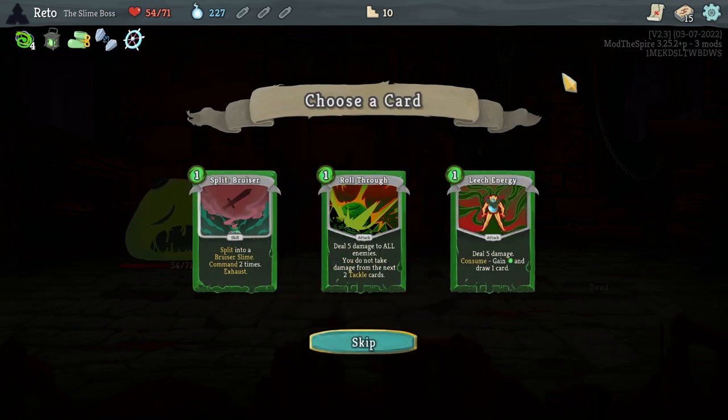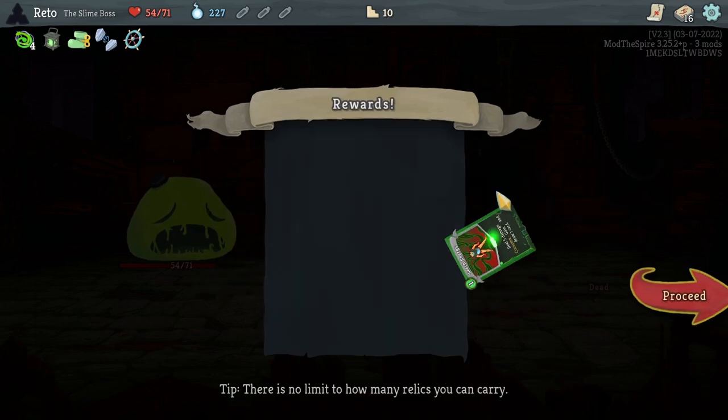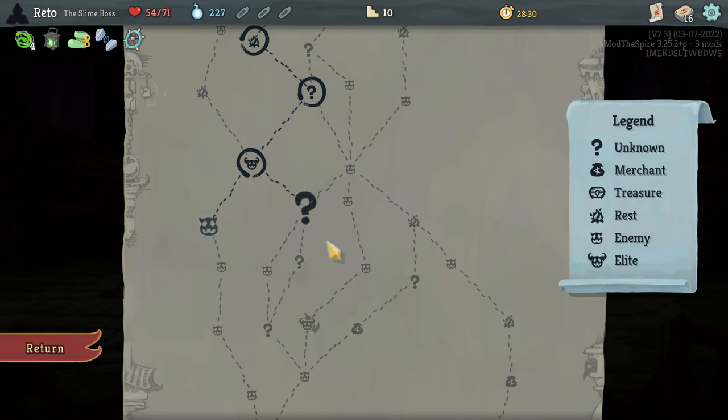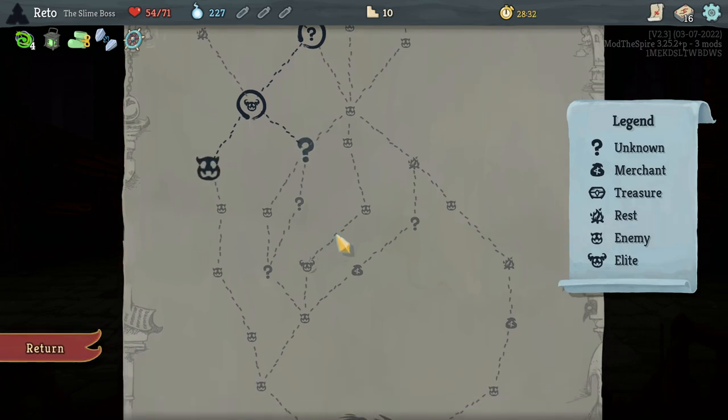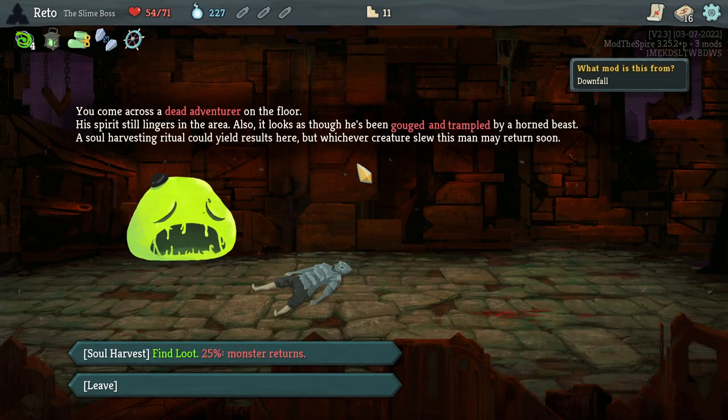Captain's Wheel: at the start of your third turn, gain 18 block. Why not? Leech Energy: deal 5 damage, consume, gain an energy and draw a card. That's pretty good! Taking this will make us more interested in taking the goop option when splitting instead of just the attack option.